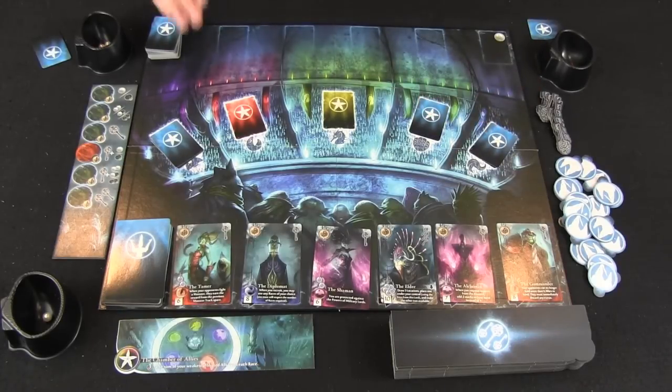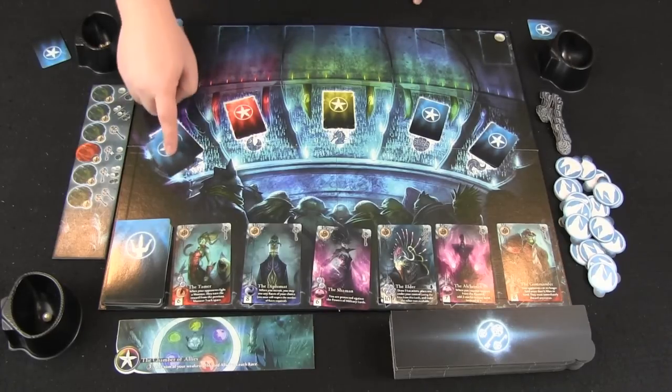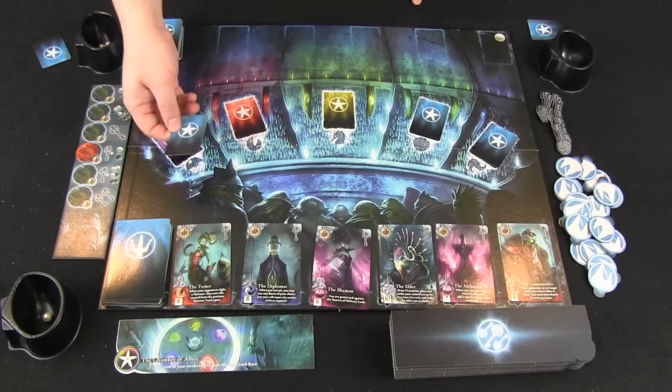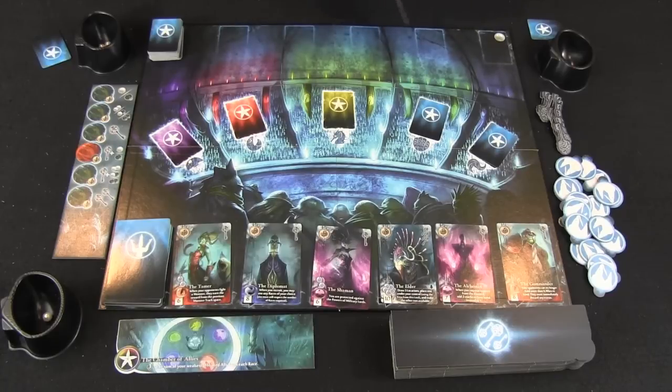These cards are available to be taken as a different type of action. So instead of exploring the depths, our next player could decide, well, I liked what I saw on jellyfish — I'm just going to take that entire pile. And that's my whole turn. No offering anything to anybody else, no flipping cards, nothing else. So that is a potential action you can take: just take all the cards.